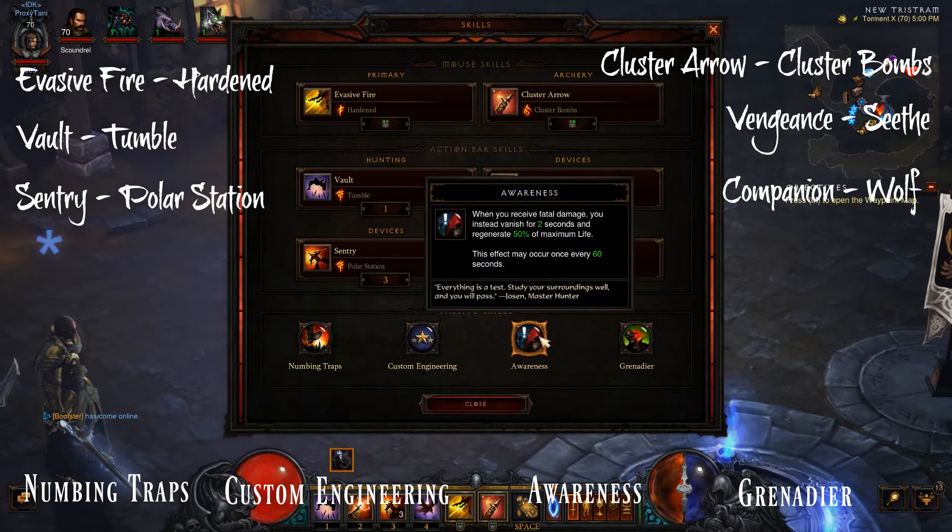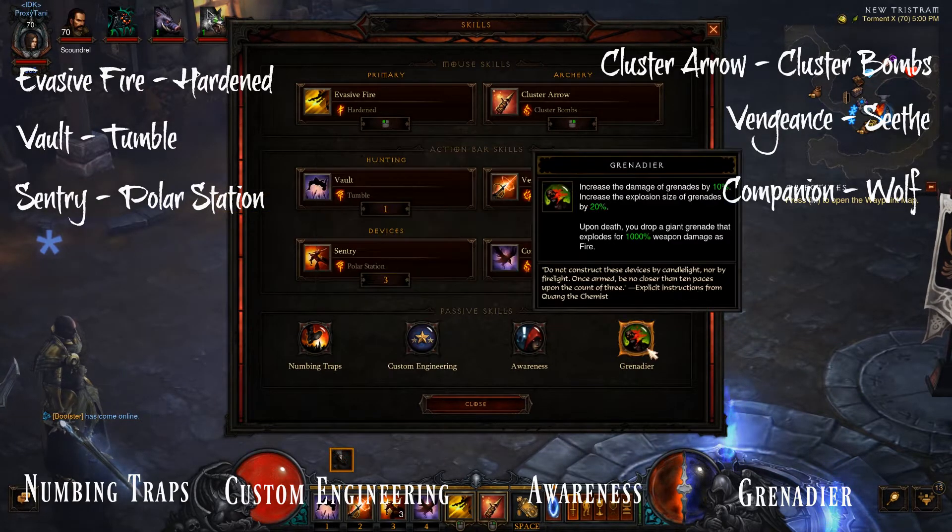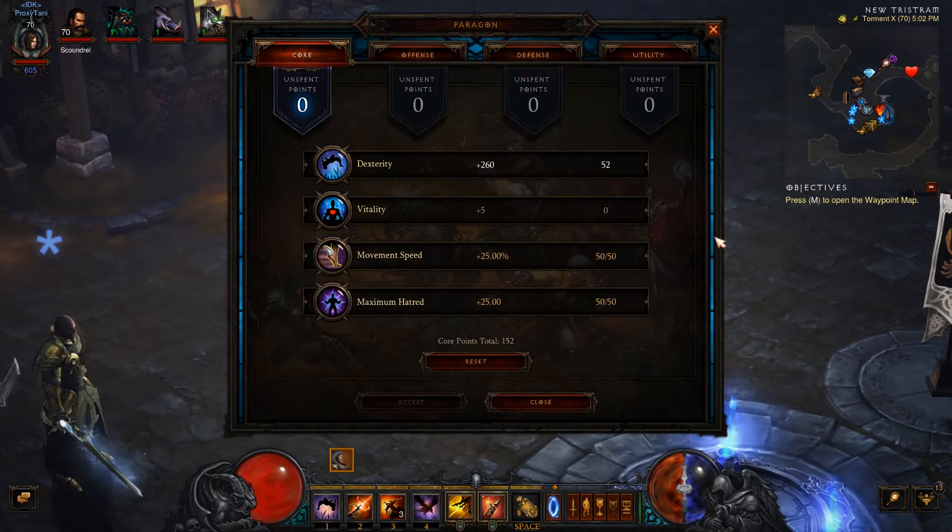The passives will be different — minus Awareness, you'll now need Numbing Traps, Custom Engineering, and Grenadier. For your Paragon, it's pretty much the same as the Multishot build. You're going to want to focus on Max Hatred, Movement Speed, followed by Dexterity.